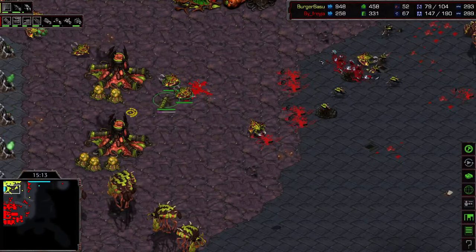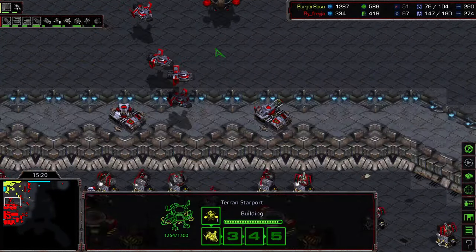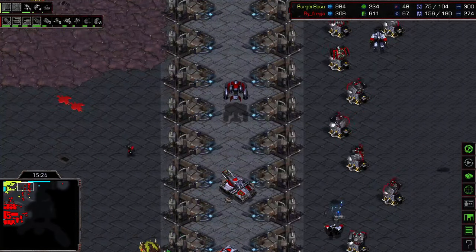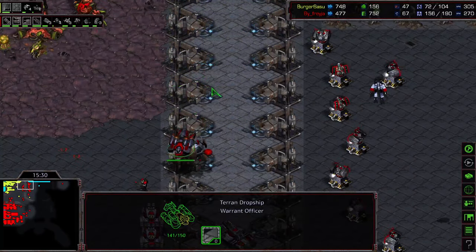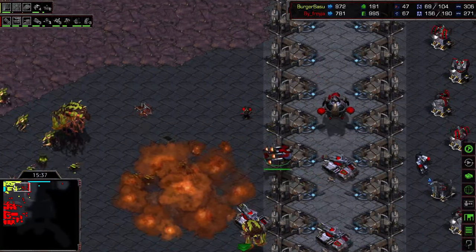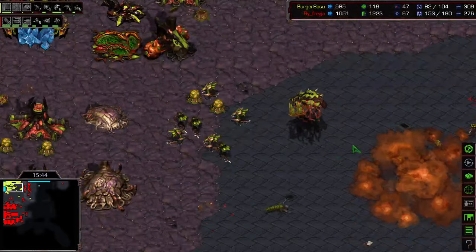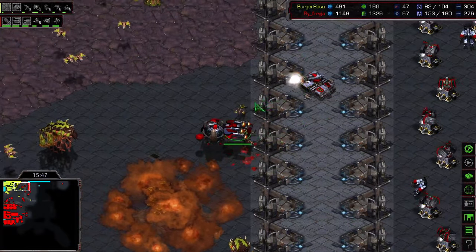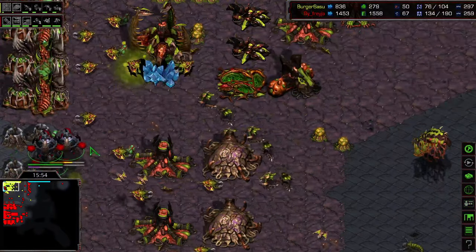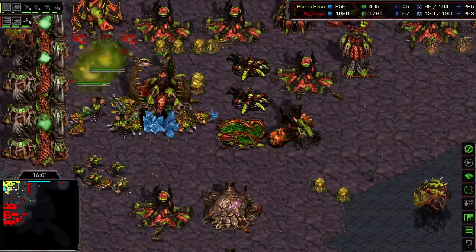Trying to take out these defilers - let's see if he just gets maybe battlecruisers or something. Not really necessary but he's just been dominating this game. Going with a tank drop maybe - this game is coming to an end. Take those both out. There's another bunch of vessels that irradiate - picking out the drones.